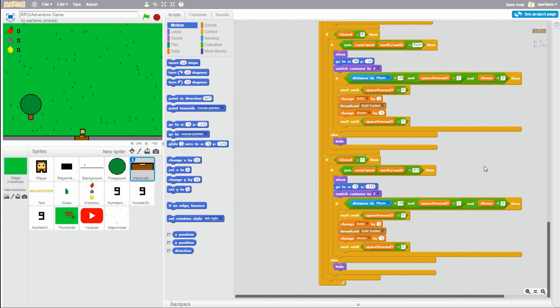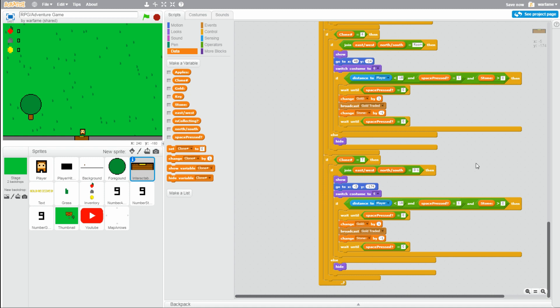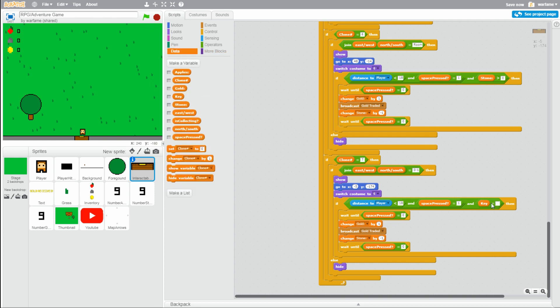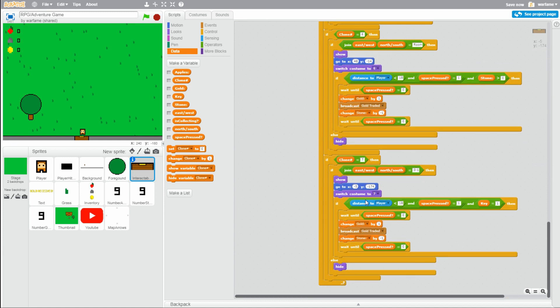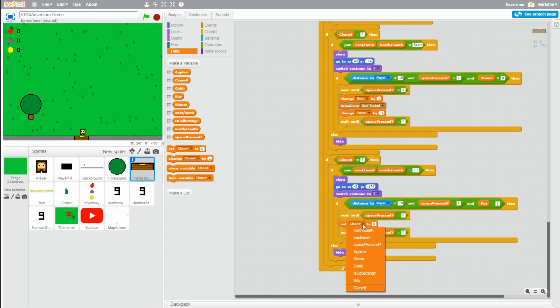Let's create a new variable and call it 'Key'. Instead of stone is greater than zero, let's check if key equals 1 — that means you do have a key; 0 means you don't have a key. Let's also switch costume to the costume for the gate. Once all of these requirements are fulfilled, let's set key to 0 because then we have no key since we used it. For now let's leave it there. Let's click the flag to see if it shows — and there is our gate. We have a start to our gate.